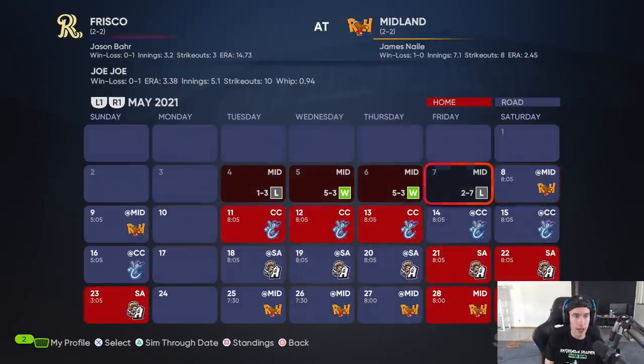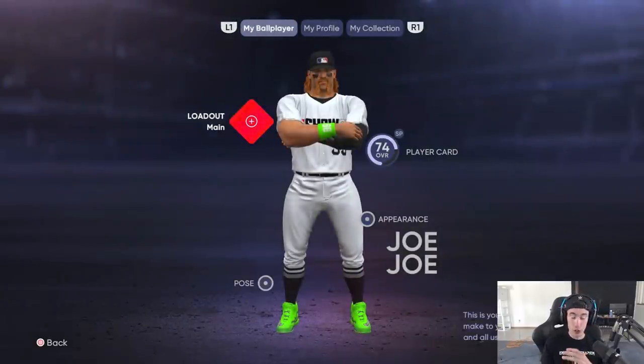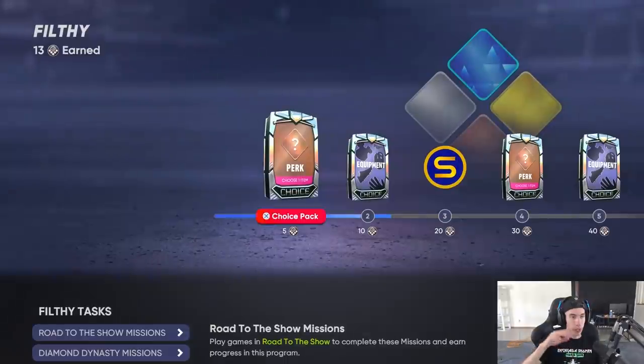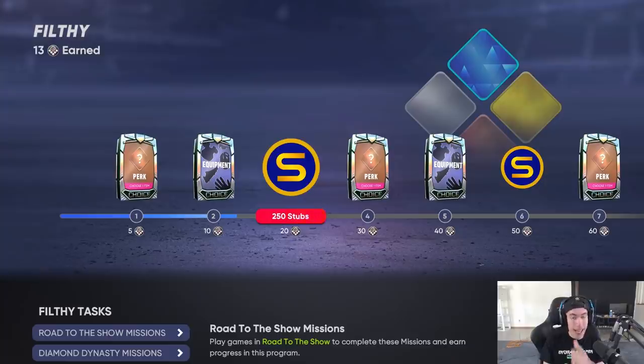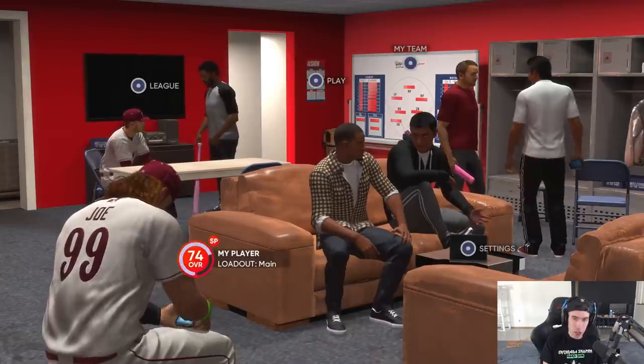We're scheduled to start, so we sim to the day before. I want to show the program so we can see progress is tracking — we tested it with the hitter, now we're doing a pitcher. I have Filthy activated and I'm already progressed a little bit. You earn XP at the stub milestones — so whenever we hit those markers we earn the XP, whether it's 5,000, 7,000, 8,000, or 11,000 depending on the program tier. You don't earn XP after every single game when simulating — only at those milestones.